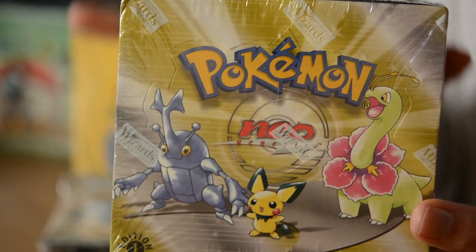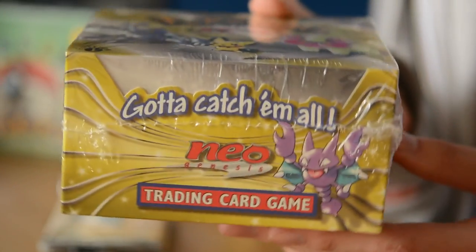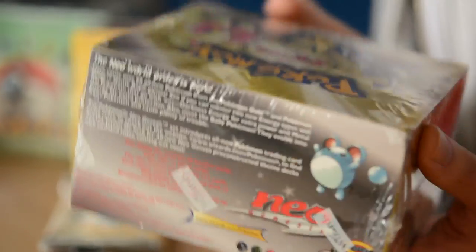This is the Pokemon Neo Genesis - this is Gold and Silver. When I was a kid, that's as far as I got up to. I played Gold and Silver, collected the cards at least from Neo Genesis. Then after that I don't know what happened. So this one is a first edition Neo Genesis. Again, it's another rare one. This one can go from anywhere from 800 pound online to over a thousand. It's basically like the base set - this is base set Gen 2, basically.